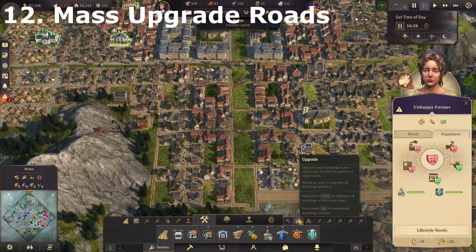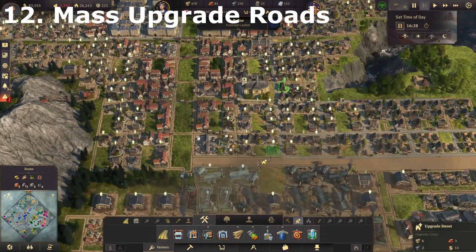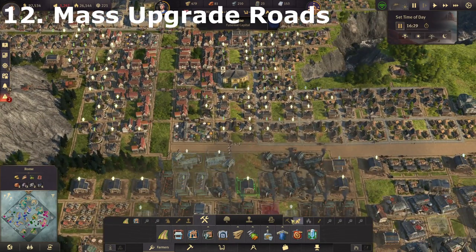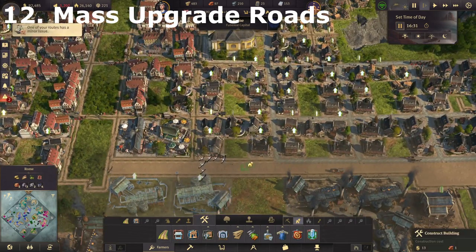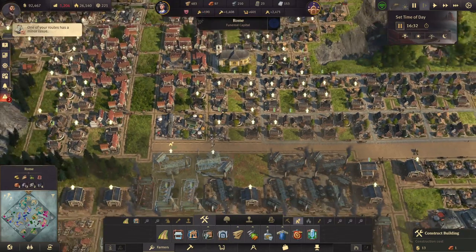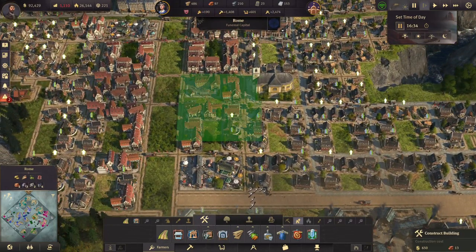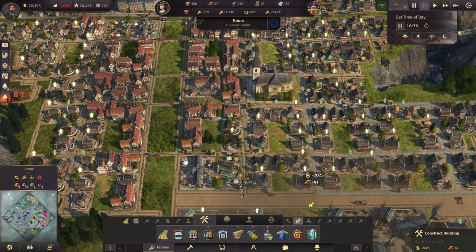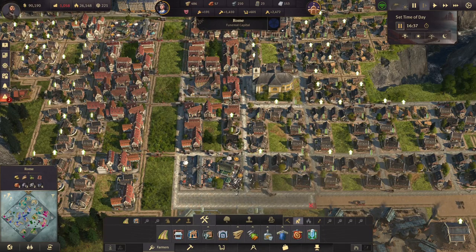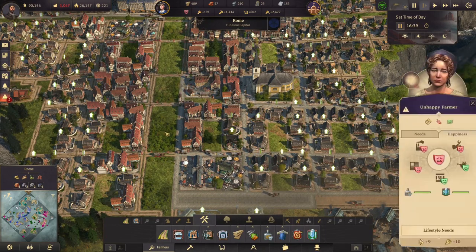Another good feature is the upgrade button. If you want to upgrade your roads to stone roads, instead of doing each individual one, you can just click on a dirt road, drag to highlight a whole area, and as long as you've got enough bricks, the whole area gets upgraded just like that — which is another recent feature of Anno 1800 that's really good.